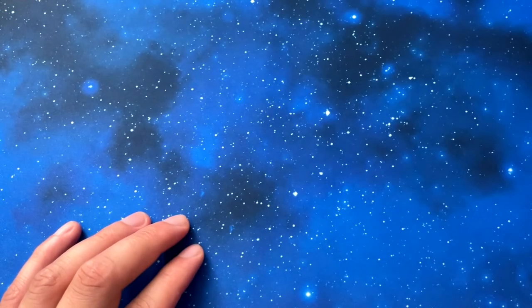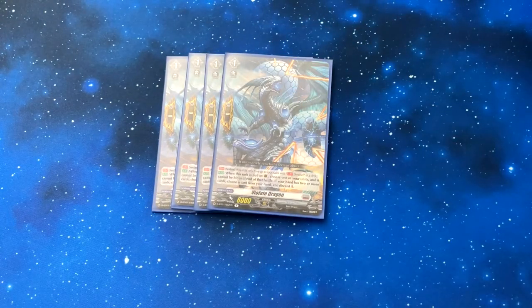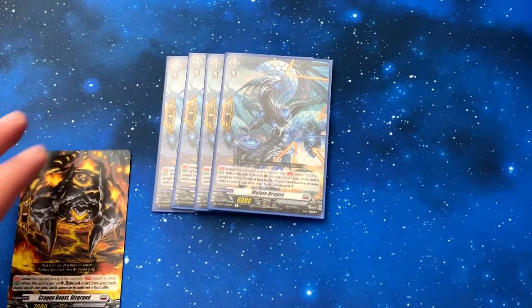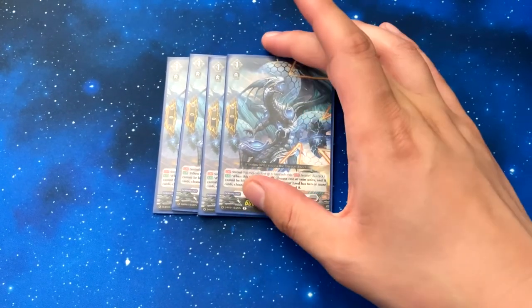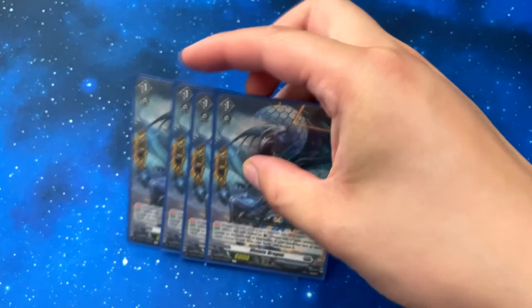Last of the grade ones, we've got Violet Dragon — the perfect guard. What's different from the other PG is that if you have two or more cards in hand, you have to discard, but if you have one or less, you don't have to discard. Unlike the other PG where you have to discard regardless. A lot of people like this card — I'm pretty sure there will be better PGs in the future, but this is the best perfect guard we have right now.